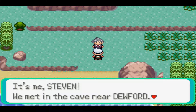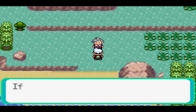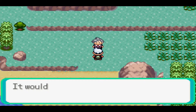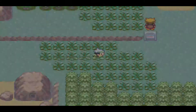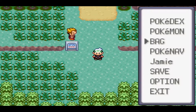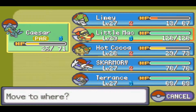Hi Jeremy, it's me Steven. We met in the cave near Dewford. This is Steven — very important guy. I probably shouldn't be skipping his text. He's just saying, you know, nice to see you. Steven's not as important in Emerald as he is in Ruby and Sapphire, but I'm not going to say why — you'll figure it out later on.